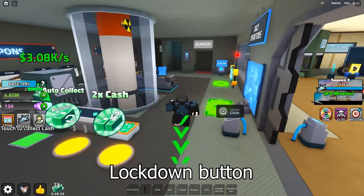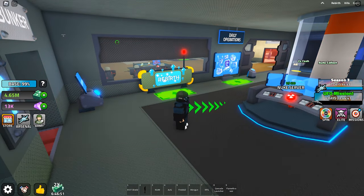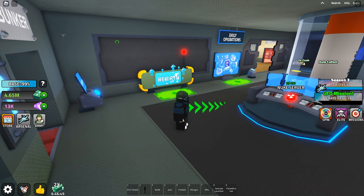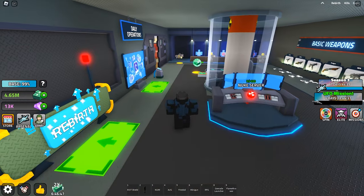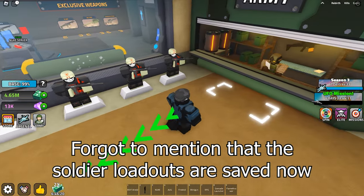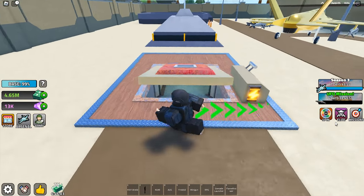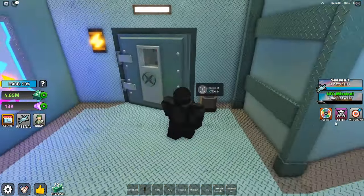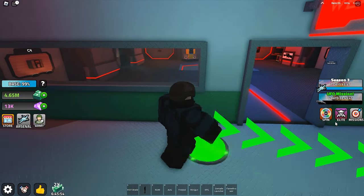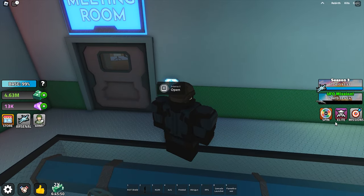Let's take a look at the lockdown button first. It closes all the windows, but I felt that it wasn't a really useful feature. The new buttons are in the bunker — sliding doors. Just two items.